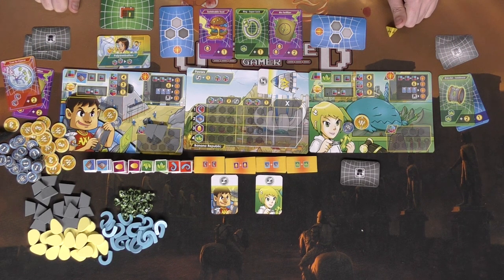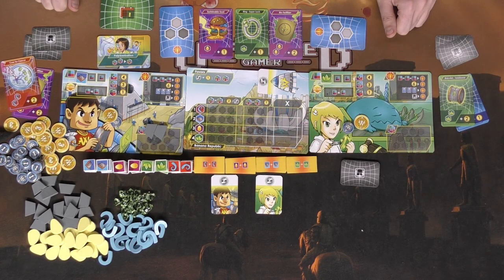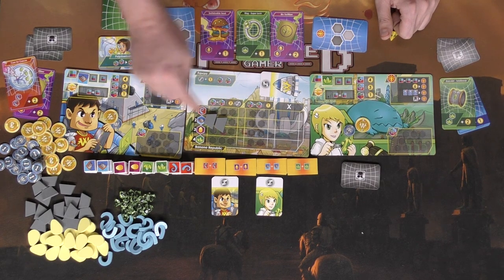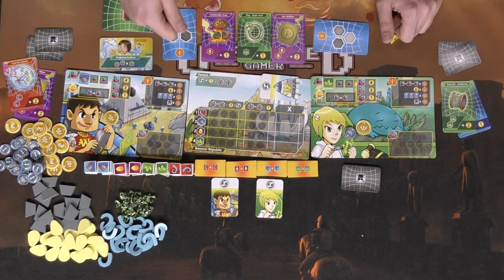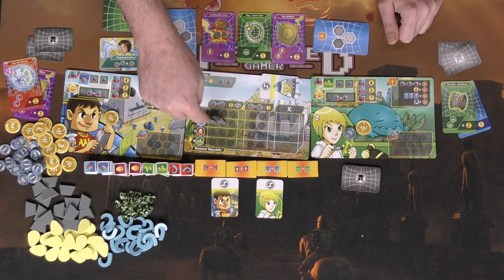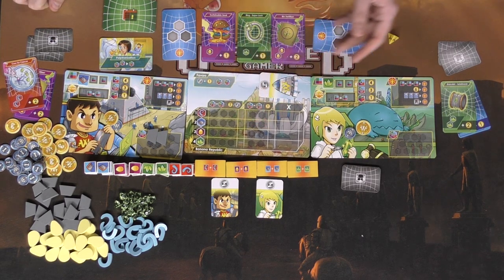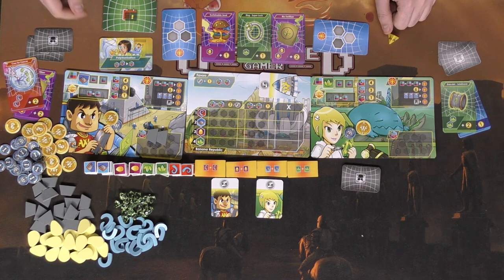After gaining parts, you can trade with other players — money for parts or whatever you'd like. Then you can act with the Banana Republic. There are two options: first, you can spend two of the same type of monster part, place it on its corresponding track, and gain either two Won or a favor token. The other option, if you have a favor token, is to spend an additional coin and take two monster parts from the Banana Republic's board into your storage. Storage is limited to ten — if you exceed that, it'll cost you.